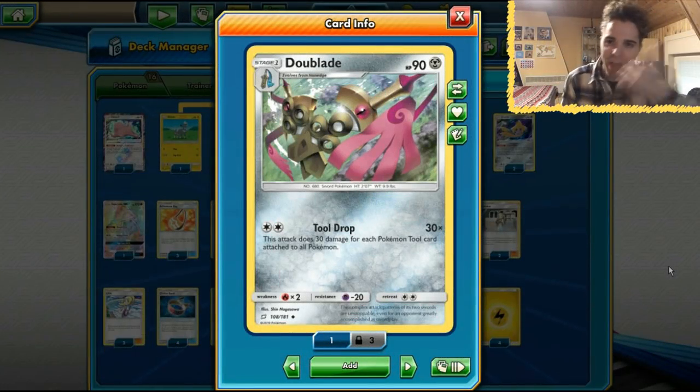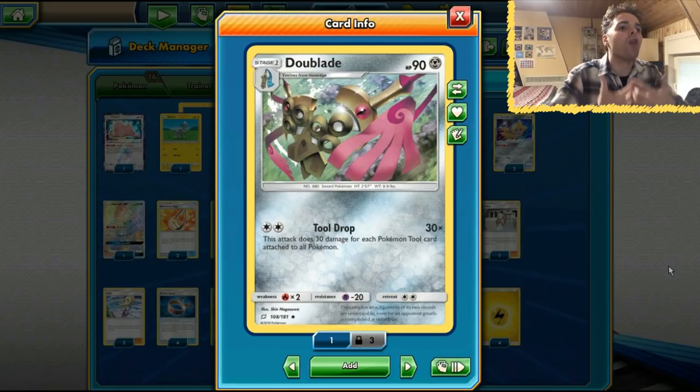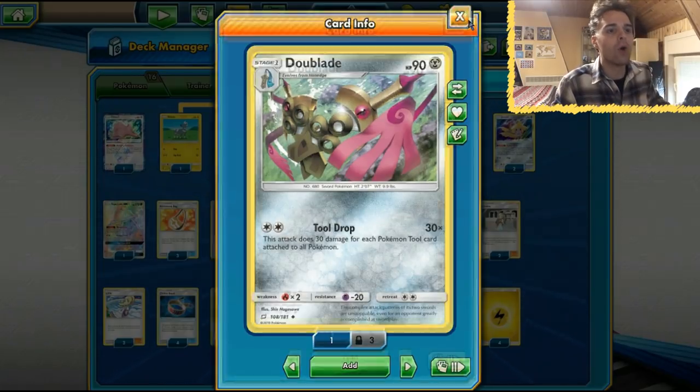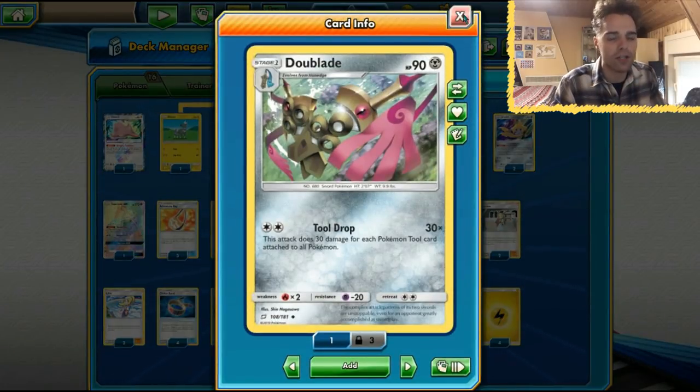What's up YouTube? It's Zapdos TCG here, thanks again for watching our TCG battle video. Today we're gonna be playing with the Dublade Tool Drop deck. If you don't know, Tool Drop deals more damage depending on all the tool cards in play — both yours and your opponent's — so it can dish out a lot of damage. We have a lot of tool cards to work with and we can use that attack for a Double Colorless Energy.